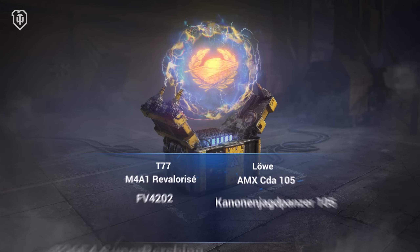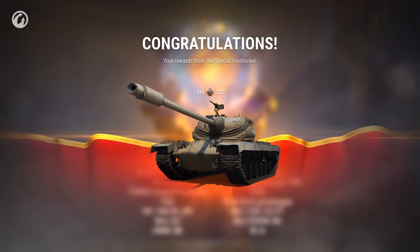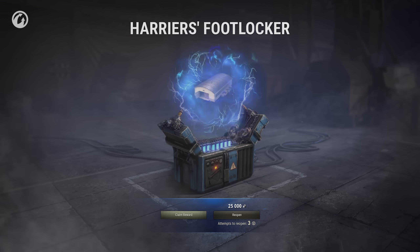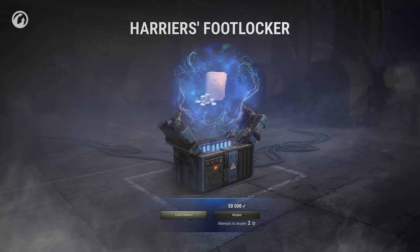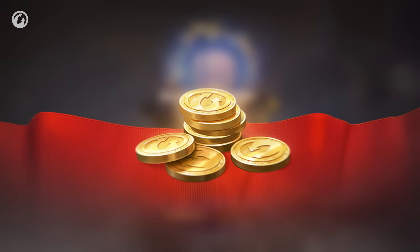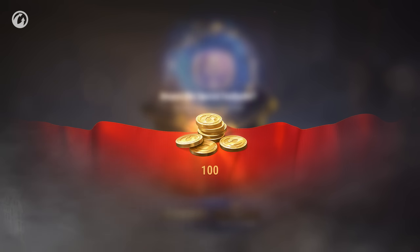You have a chance to receive one of 16 Tier VIII Premium Tanks, including the new T-77. You might not know in advance what's inside the special Foot Locker, but you have the ability to reopen them. Foot Lockers are reopened using credits; Special Foot Lockers are reopened using Gold. In addition, you will get 100 Gold once after the first opening of the special Foot Locker.